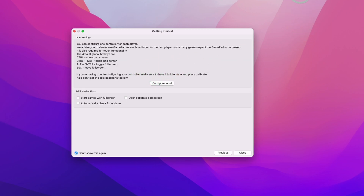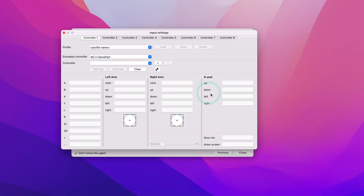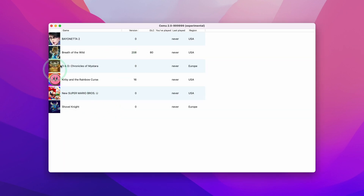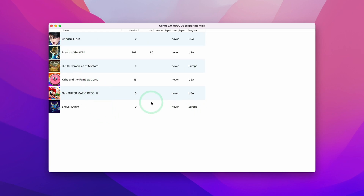Next we're going to configure input. I've got my DualSense wireless controller paired to the Mac. Press Configure Input, and under Emulator Controller I'm going to select Wii U Gamepad, then select a controller. The API I'm going to be using is SDL Controller. When I click on this drop-down, because I have my PlayStation 5 controller already connected, I'm going to add this as the controller for Cemu. Once that's done, we'll close this and close the Getting Started window. Now my games list has been detected from the folder I set earlier — just make sure the keys.txt corresponds to the games you have in your games folder, otherwise they won't show up on the list.